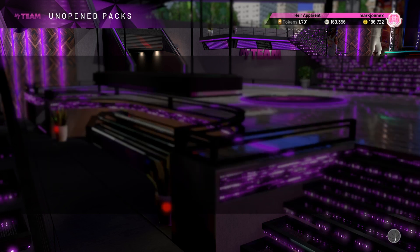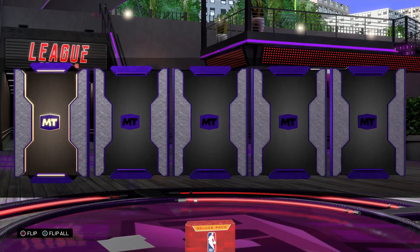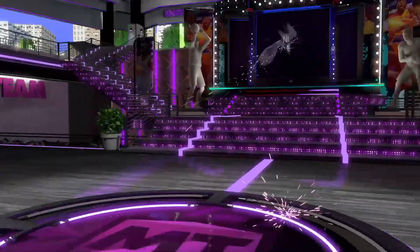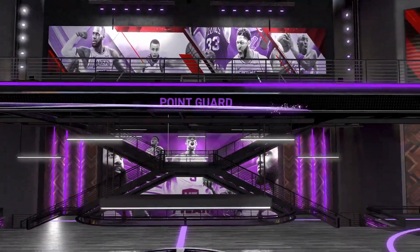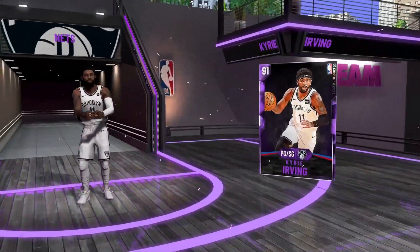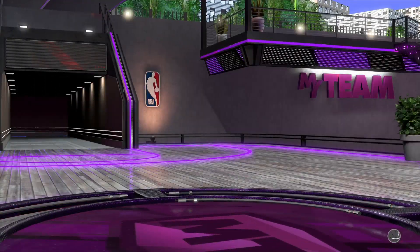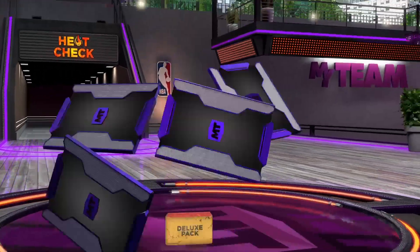I'm gonna open the Campus Legend packs at the end. Another League Series 2 Deluxe pack — we got an Amethyst Black Nets Point Guard. We pulled Kyrie Irving! That's our best pull of this pack opening.